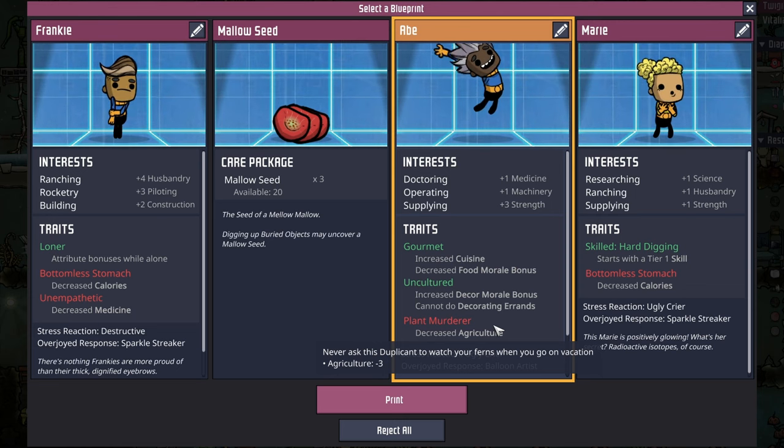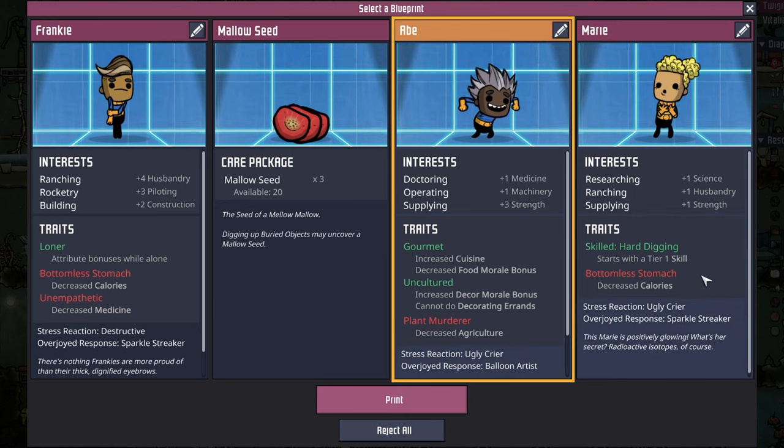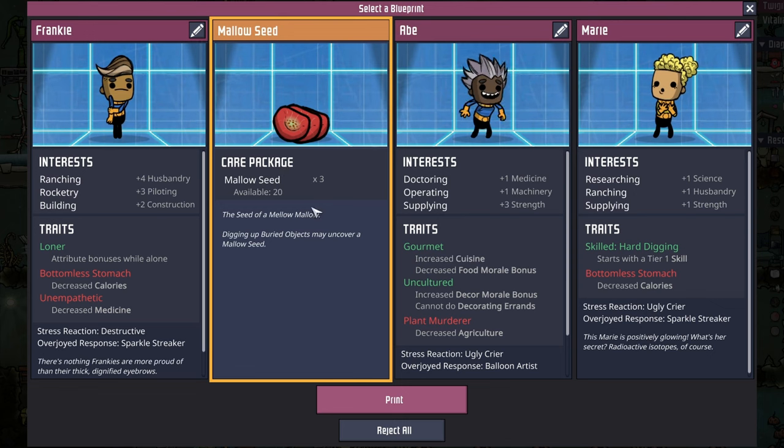Wait - this is the farm! All duplicants have to have farming or ranching. And these two dupes are bottomless stomachs. Sorry Abe, you're staying in the printing pod. We'll take the mallow seeds.